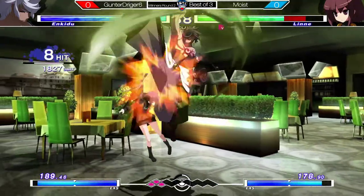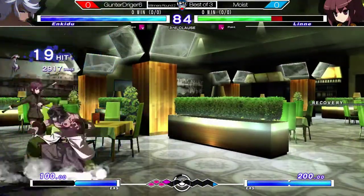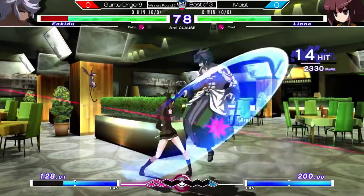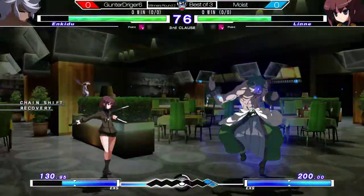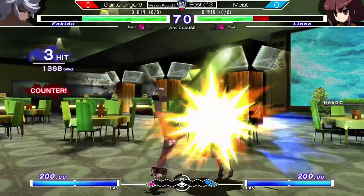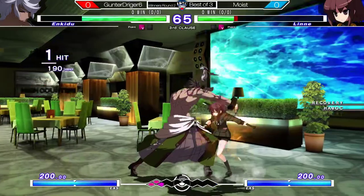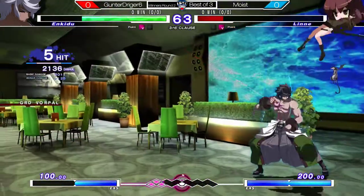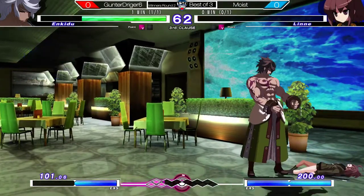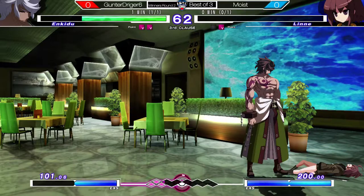A little bit of a drop combo, but it's all right. We got our corner. So now what's the wake-up game? Looks like Moist has found his way back in with Lene. We got the corner carry — that should be the round. Yes. Good stuff from both players. Gunter Trigger 6 coming out on top, though, with a good Enkidu. Let's see if Moist can bring this back.